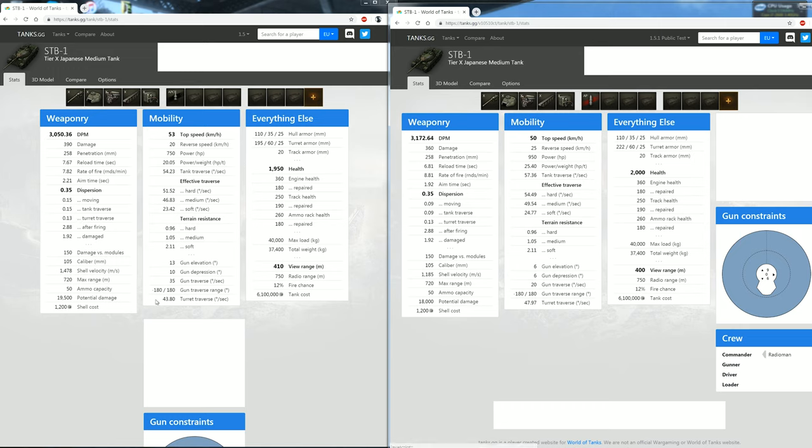They changed the ammo type from APCR to AP rounds, so shell velocity goes down from 1478 to 1185. The shell cost is the same but it does less damage — that's a negative point. For mobility, top speed goes down from 53 to 50 km/h, but the reverse speed has been buffed from 20 to 25, which is awesome.